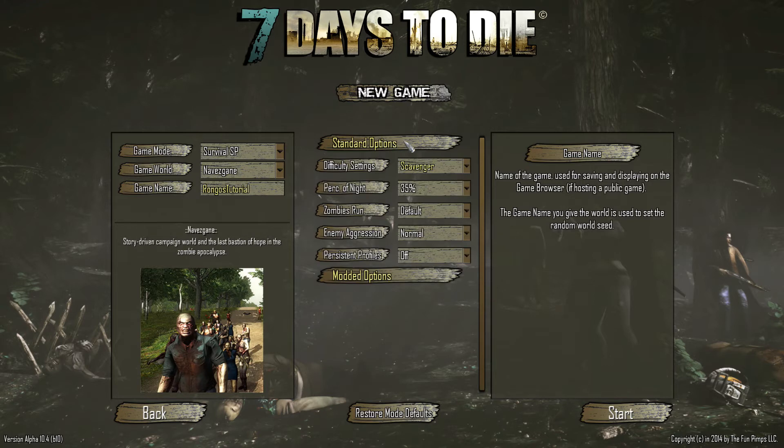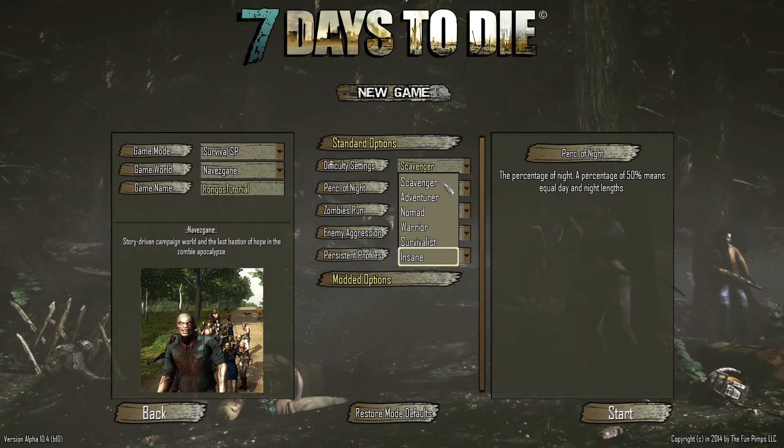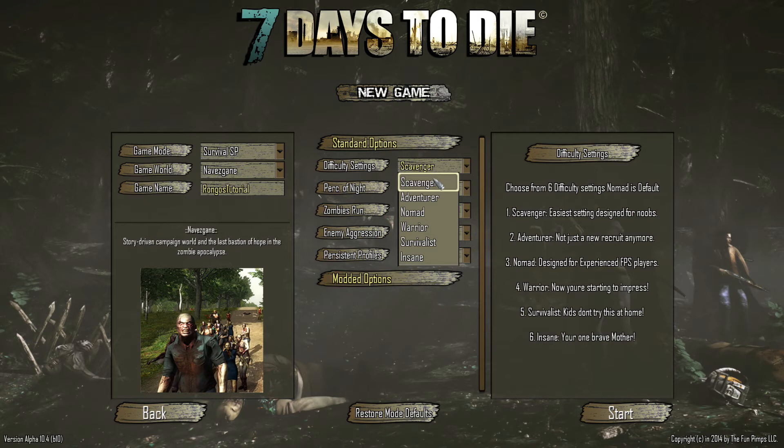Under your standard options you've got difficulty settings ranging from scavenger to insane. These control how much damage the zombie does to you and how much damage you do to the zombie. At Nomad it's 100/100 — you do 100% damage and zombies do 100%. At Adventure the zombies do 75% damage and you do 125%. At insane mode you do 25% damage and the zombies do 150%. If you want an easy game go scavenger, and if you haven't played before I highly recommend scavenger for your first few games — get a handle on crafting and understand the mechanics before worrying about zombies.